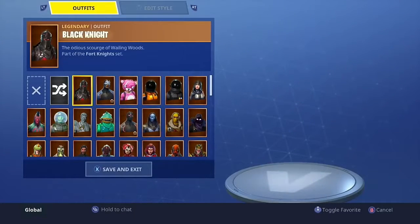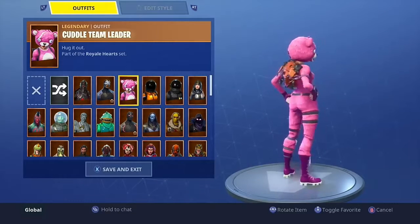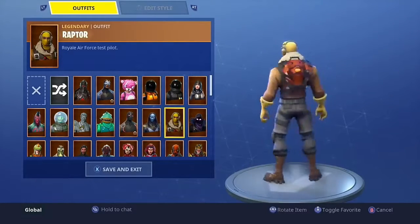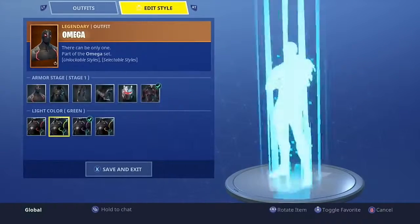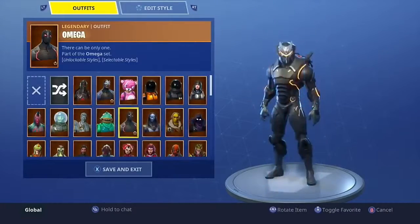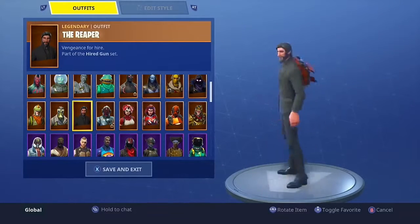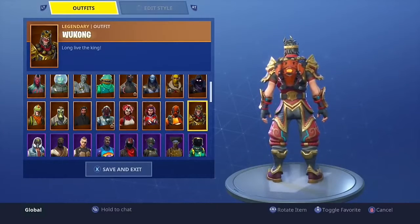The Black Knight — kind of looks weird to me. Cuddle Team Leader — no, not feeling it. Dark Vanguard — I would definitely use it. I know it's not the exact same color but it's close enough. Dark Voyager — yes. Fate — probably not. Raven — not feeling it. Raptor — not feeling it. This is a really cool back bling design. Omega — let's see, maybe we can change the color. Orange Omega looks the best out of every color. Moisty Merman, Love Ranger, Leviathan — no, no, no. Rex — not feeling it. The Reaper looks all right with it.